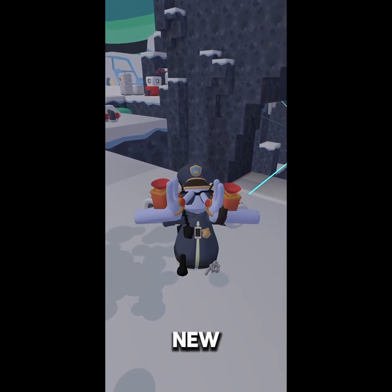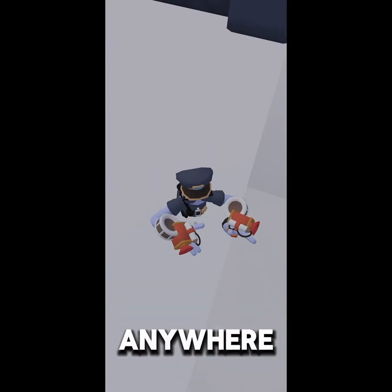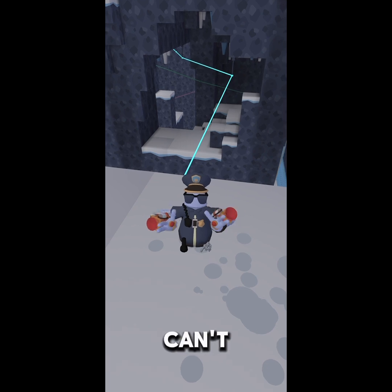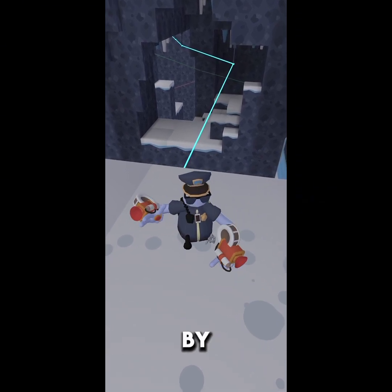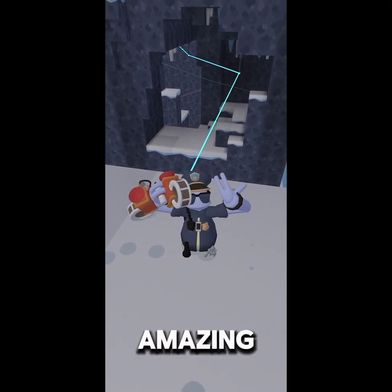These are the new grapplers, and they're amazing. You can pretty much swing around anywhere you want. The thing about grapplers is, obviously, they can't be too overpowered. They cost 200 cotton per shot, and you can take them off by just grabbing them. But after picking them up, they stick to your hand, which is so amazing.